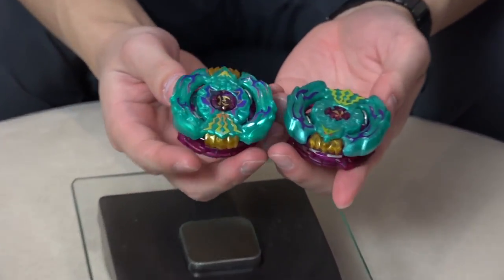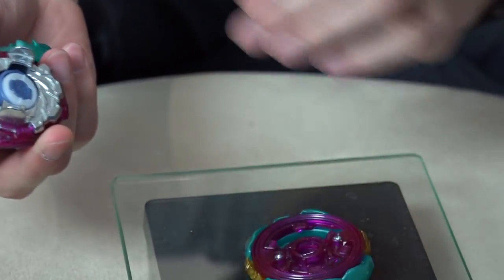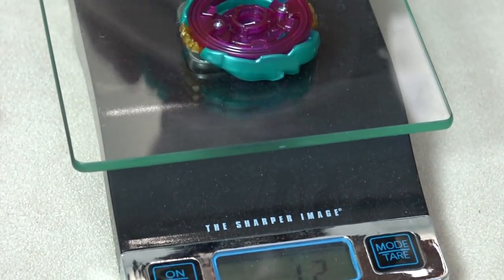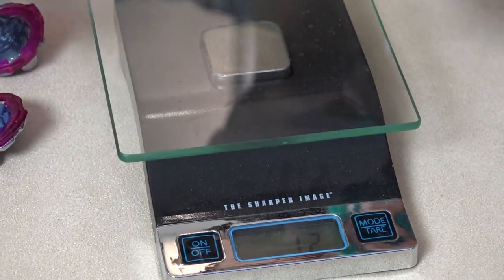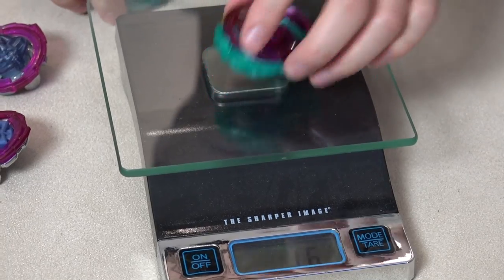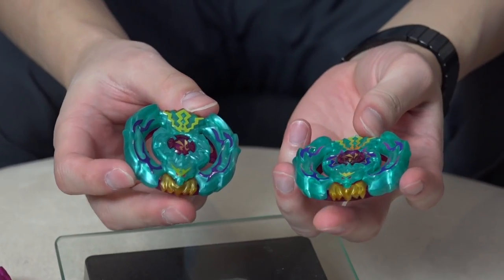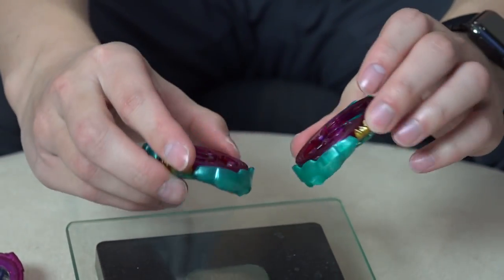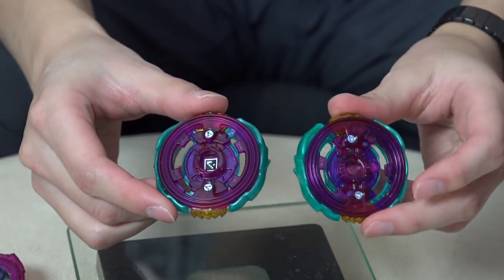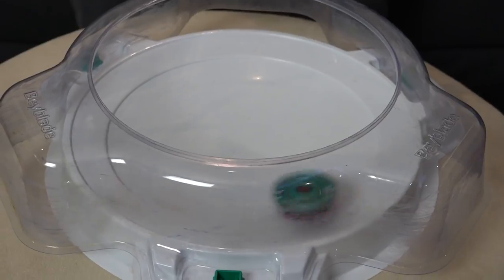I'm not sure which part the weight difference is from, but let's find out. Hasbro: 12-gram layer. Takara Tomy: 15-gram layer. That's a big difference — usually it's only about 1 gram difference between the layers. So the weight is coming from the layer, though it looks the same. Test spin time! Kauzar K3, attack type — 3, 2, 1 — boom Cowsar!